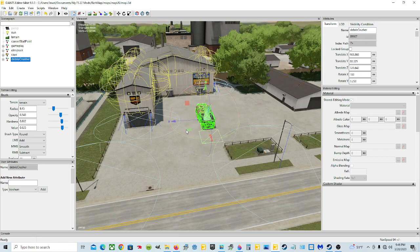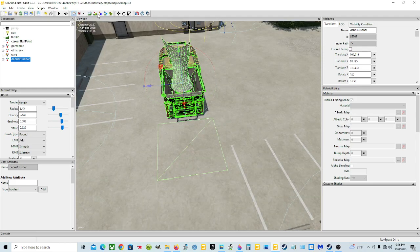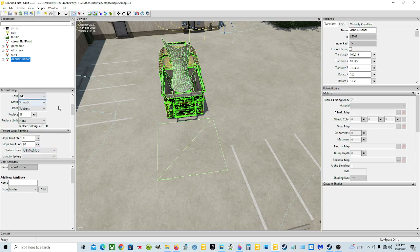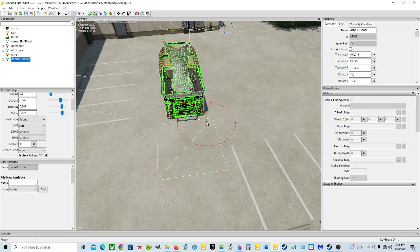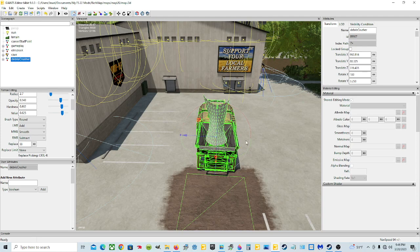Now put it right where you want it. Hit Control B - it's highlighted. Left click and we've got it down there. We're going to spin it around, we want it on this side, bring it back a little bit. To mark the spot, I'm going to paint some mud here - it's on animal mud. Put it on Add, and then click Drain Detail Texture Paint Mode, and paint it right here to show where the spot is.